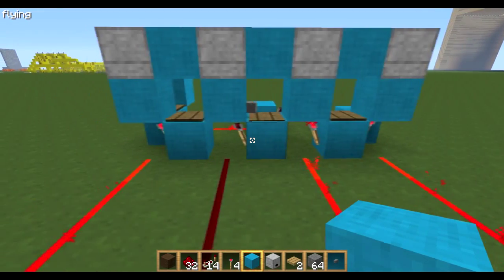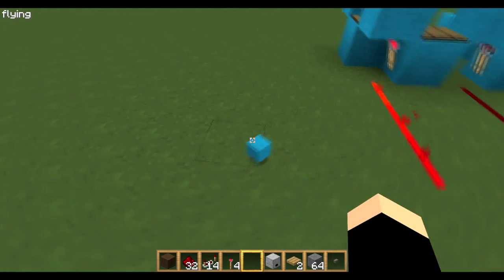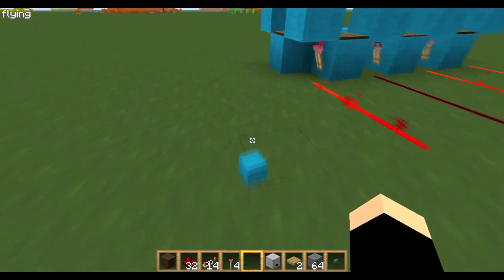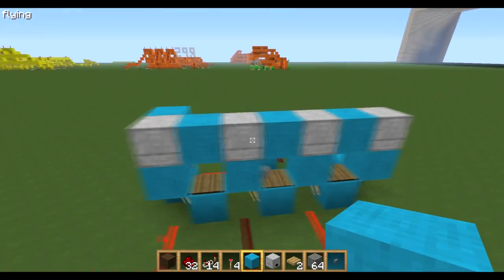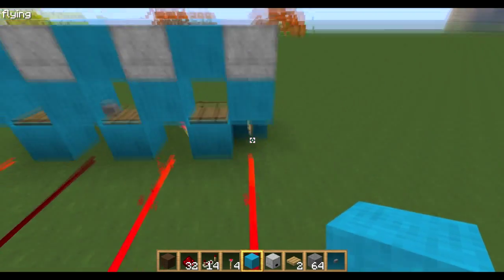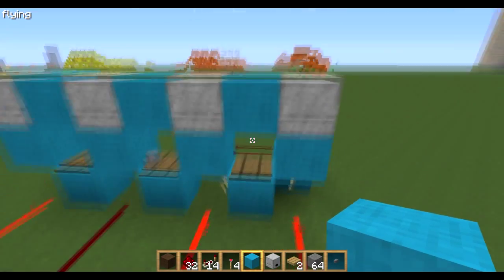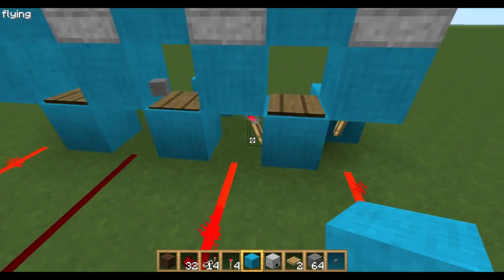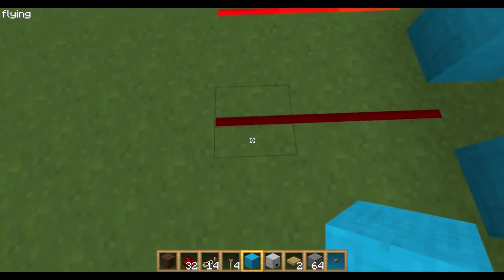This clock is based on the fact that if you throw an item down, it will stay there for 5 minutes and then it will de-spawn. Each one of these is a dispenser. You start it off and a piece of stone will come out and land on that pressure plate, which will then power it on — so it turns this light off.